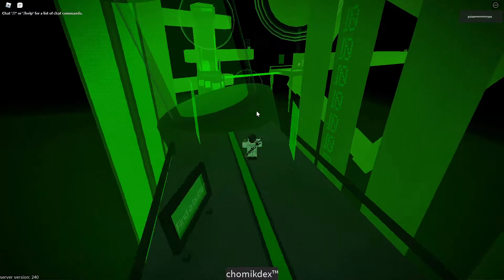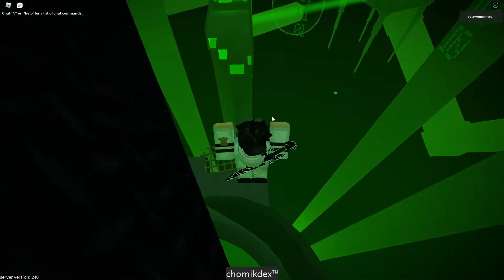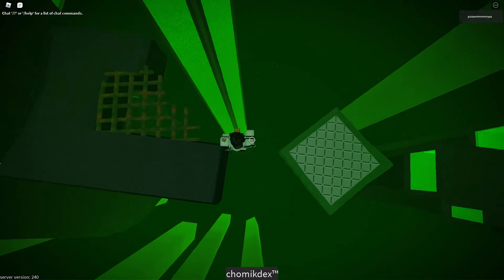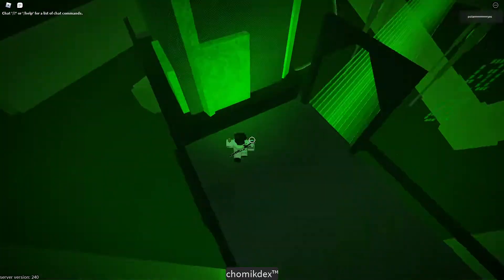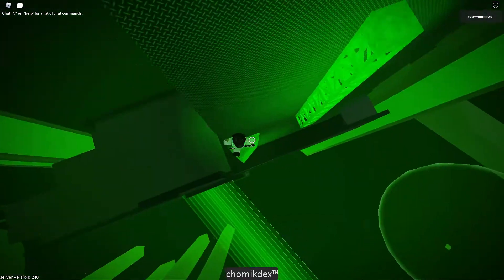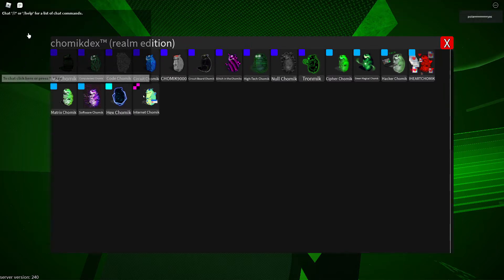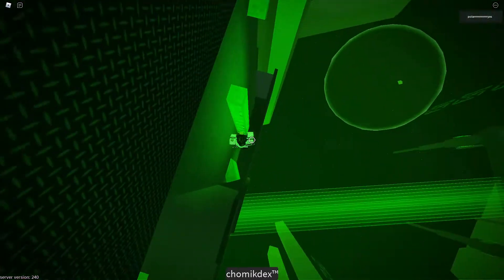To get a code trauma, just go to Cyber Realm. If you don't know how to go to Cyber Realm, watch a tutorial or something because it's quite hard. There's also a trauma in there — ARG Trauma and Software Trauma — and code trauma as well.